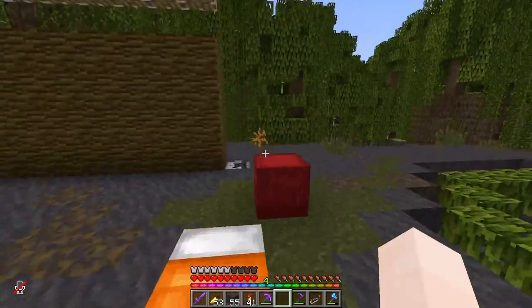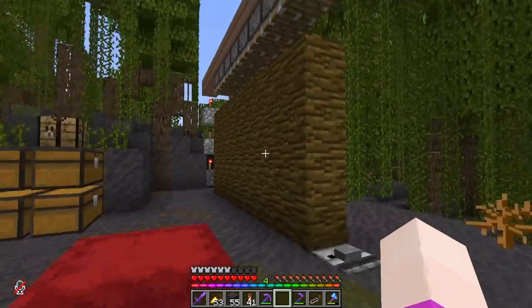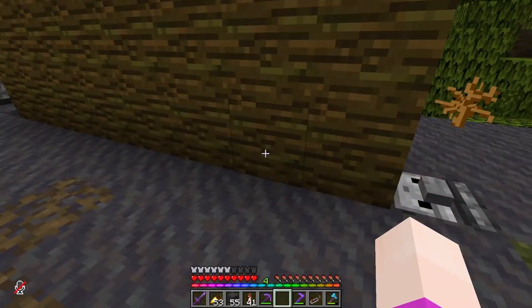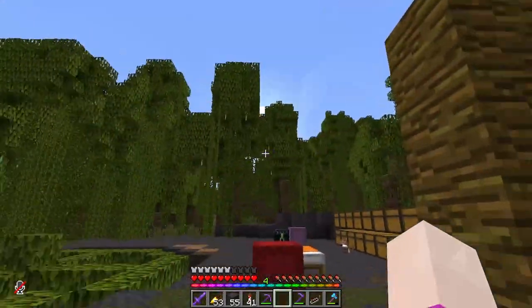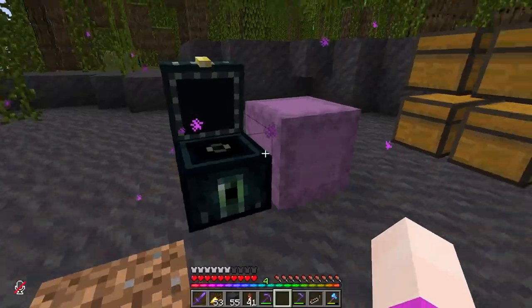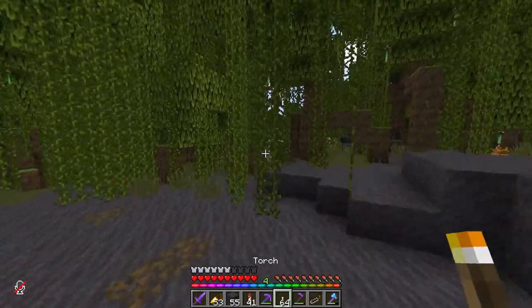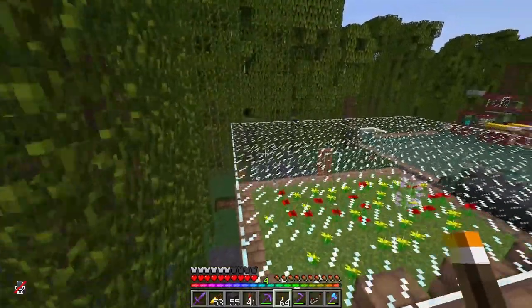It works. You just press the button, it does this one first just due to the fact that this is powering that piston there. But it works. All we need to do now is encase it in a building, add some lighting, and plant some cocoa beans. I'm going to get on that, get some torches, light this place up.